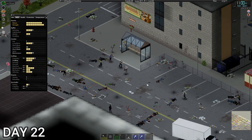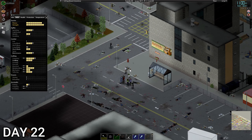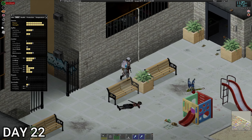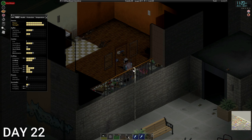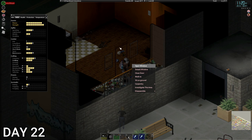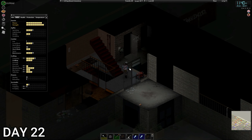I don't know how smart an idea this was, blasting a shotgun in Raven Creek — we got a lot of zeds coming in. Let's get upstairs because we can actually stand on the roof here, that might be a good idea. There goes our rope — that's fine. We may be staying around base today; they can't get up, but it's not ideal.